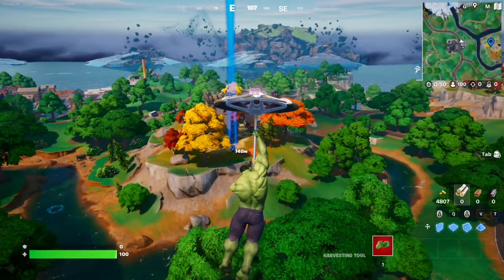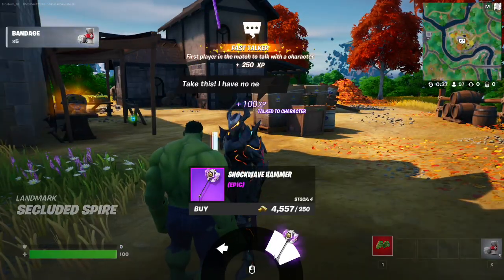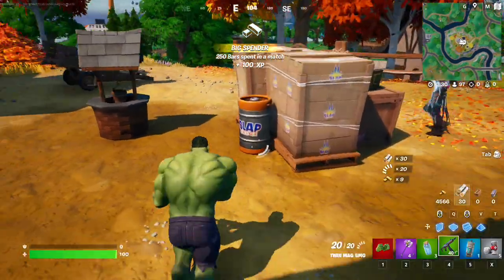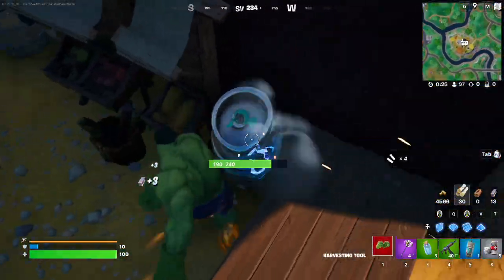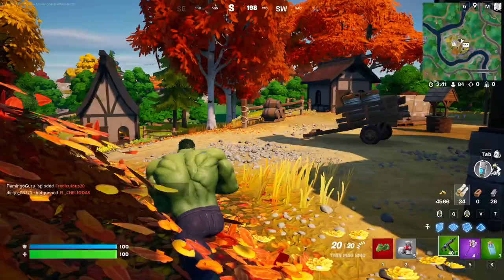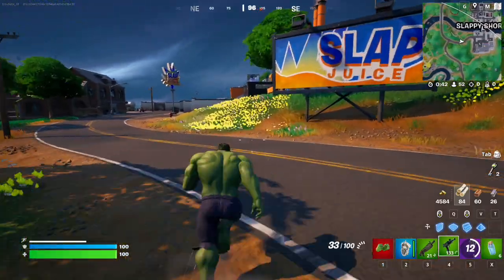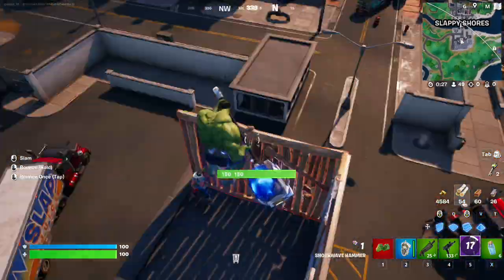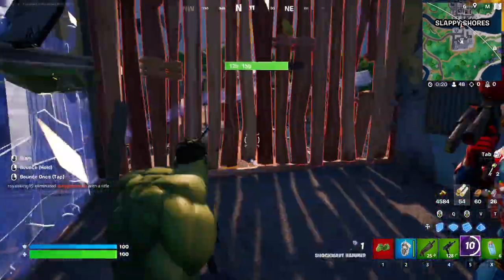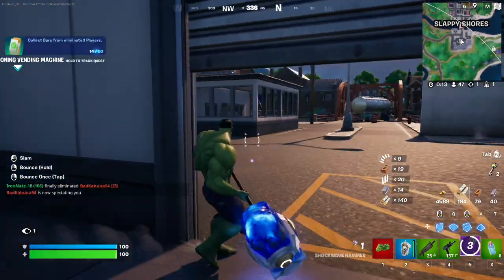We're landing here and we're going to buy a guaranteed shockwave hammer. There we go — instant shockwave hammer off the bat, and a green SMG. I'll take it. Now all we need is to find some people to Hulk smash. I have to be so careful — if I eliminate them with my green weapons and not the shockwave hammer, I fail round one. I see some fighting going on over at Slappy. Hulk smash! There we go — first elimination with the shockwave hammer!